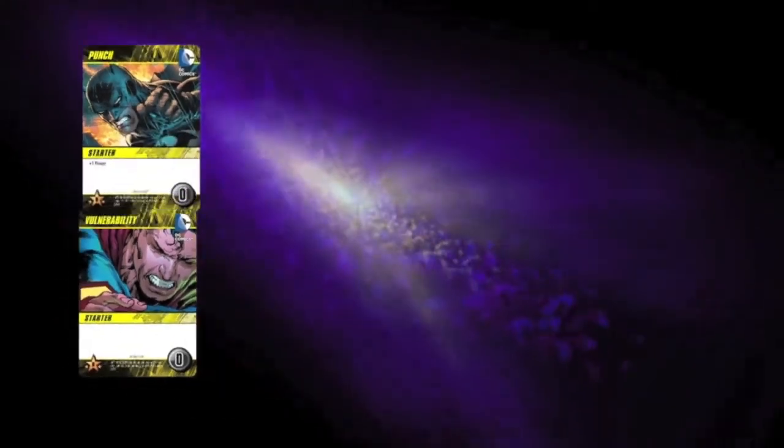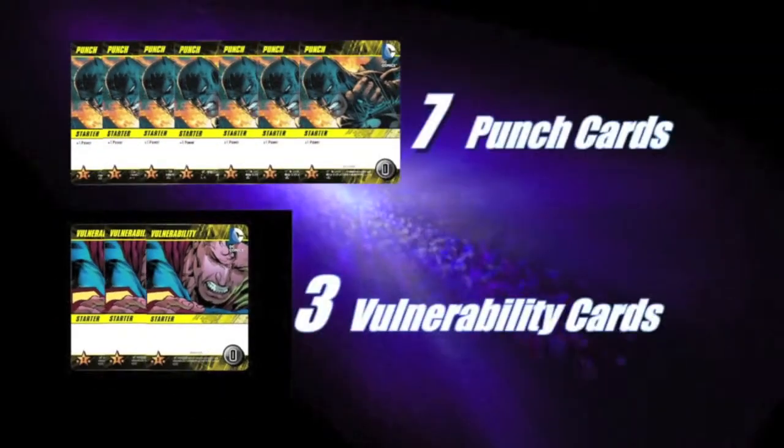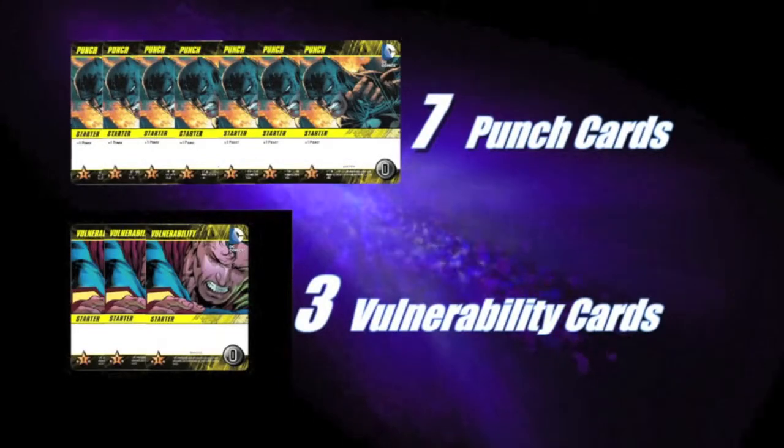You begin the game with seven punch cards and three vulnerability cards — that is your starting deck. Shuffle those together and draw your top five cards for your starting hand.